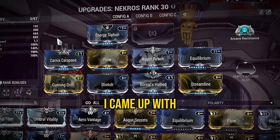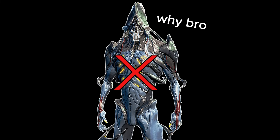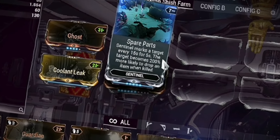This is an easy build I came up with, as I'll be using Necros's Desecrate ability to gain extra loot. If you don't want to use Necros, you can use Khora with the Strangle Dome. For even more efficiency, just add Vacuum and Spare Parts to your Sentinel.